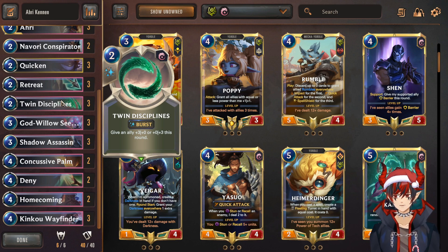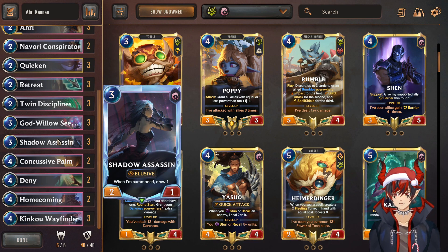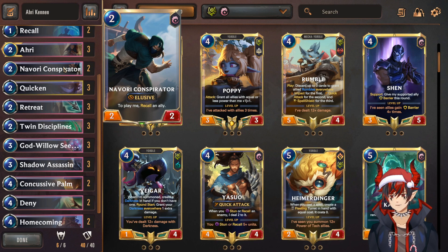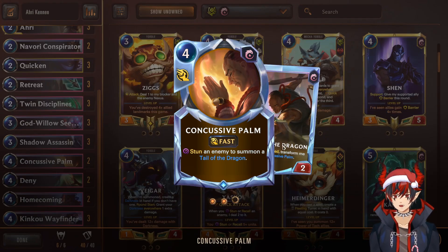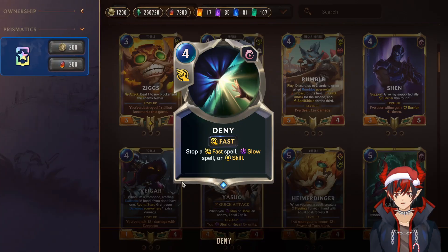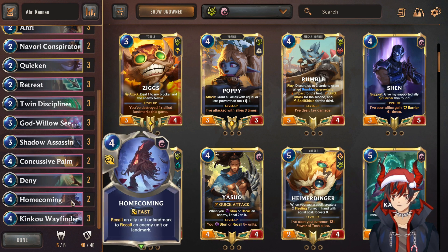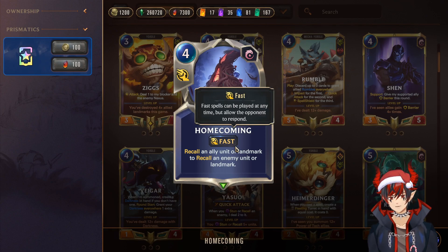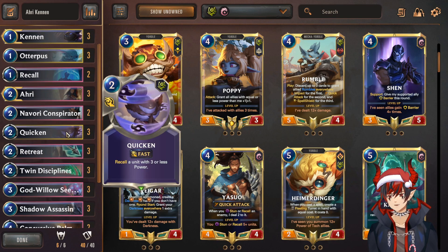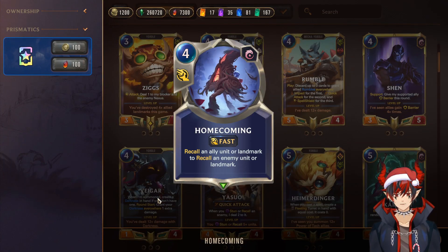Twin Disciplines — premium protection when running Ionia, gotta run Twin Disciplines. Willow Seedling is really good for combos, recalling, summoning more units. Shadow Assassin is really good for draw — can be bounced, summoned via Retreat, returned and summoned a whole bunch; she's an elusive so she's part of our attack chain. Concussive Palm is a good stun — if you recall the token it turns back into Concussive Palm, so you can keep stunning opponents. Double Deny because we're in Ionia — hits rallies, protects our board from big removal. Homecoming recalls an ally to recall an enemy — recall synergy for us, essentially Quicken plus Recall at the same time for one more mana, and you can also hit enemy landmarks with it.